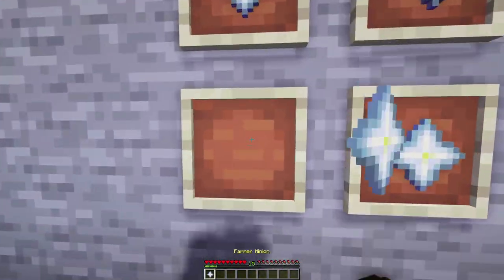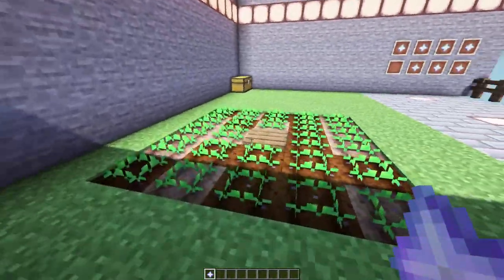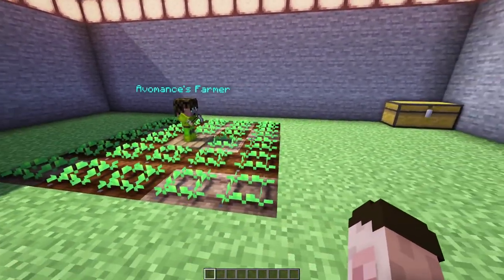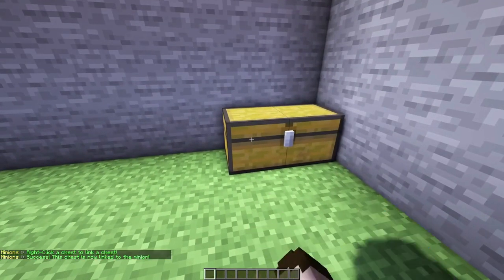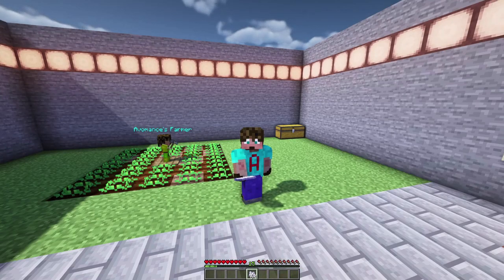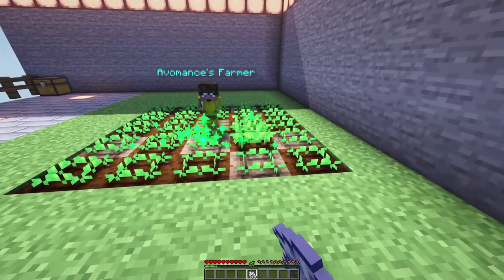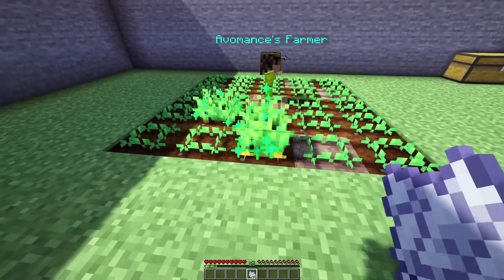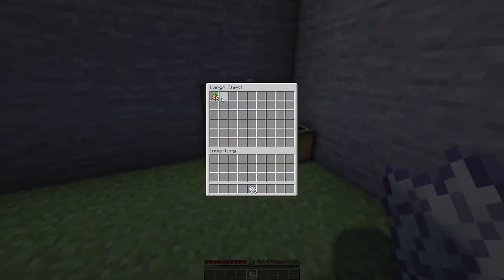Let's try the farmer minion next. I've got a little five-by-five farm here and I'm going to pop him right in the middle on that water-logged slab. He gives a little yawn and starts to farm — whenever the crops grow those carrots will be farmed immediately. I right click on him, attach him to the chest here, and now it's connected. I'll bone meal some of these carrots and you can see they get farmed pretty quickly, he replants with the same crop, and lots of carrots start coming into the chest.